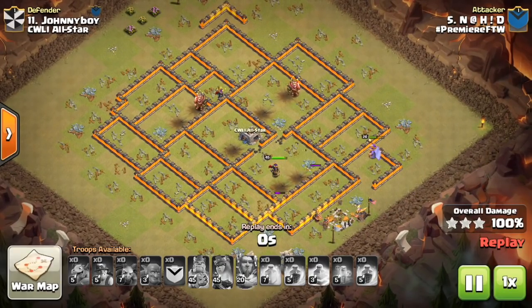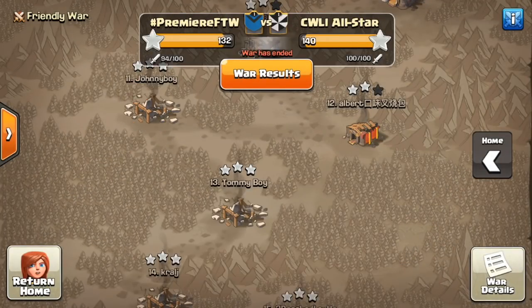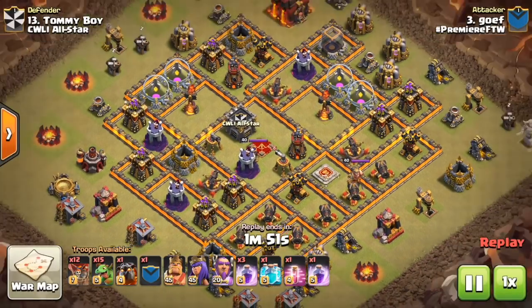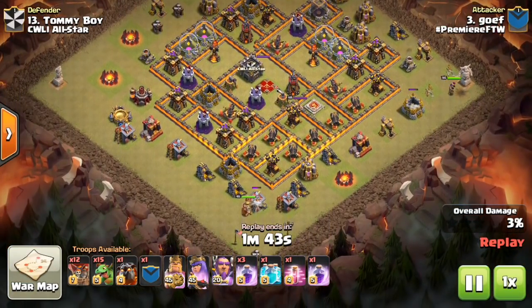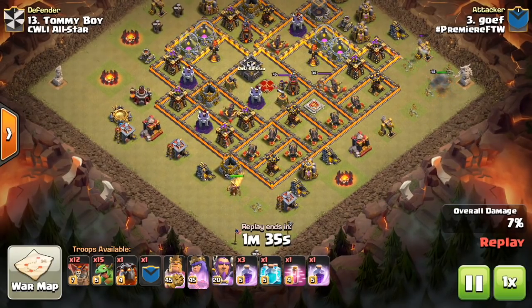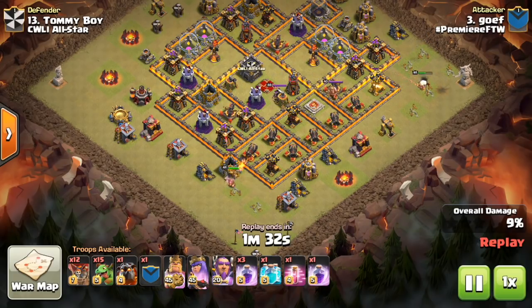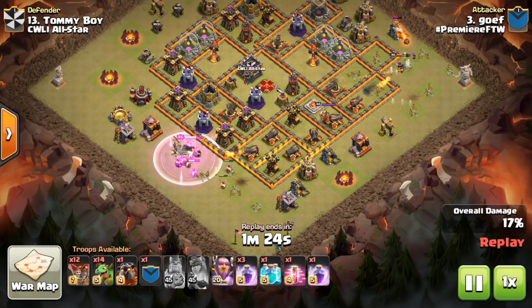Let's take a look at one more dip attack — something a little bit different that I've been seeing just recently, the last week or so. I think I've seen a few YouTube videos on it and a few attacks using it, but a few weeks ago I almost never saw this. It is the mass baby dragon attack at Town Hall 11. It's kind of a mixture — almost like baby drag loon — and it also has lava hounds.